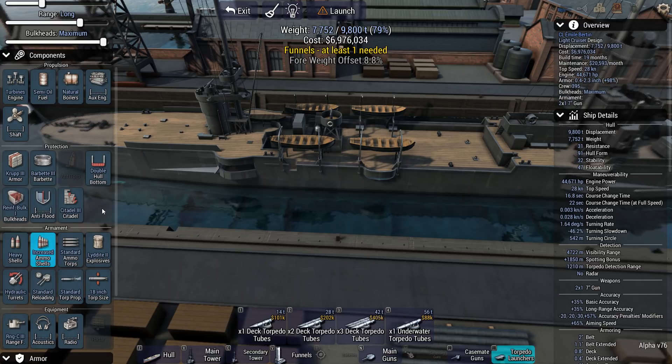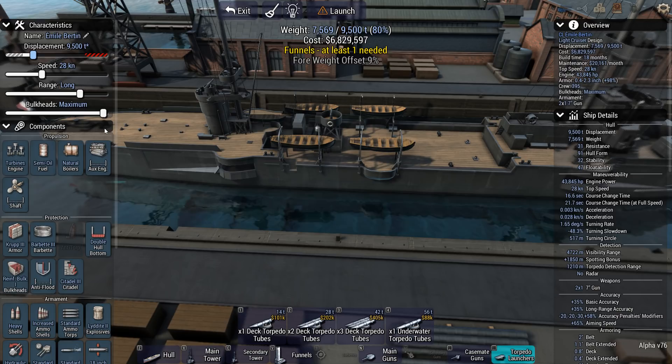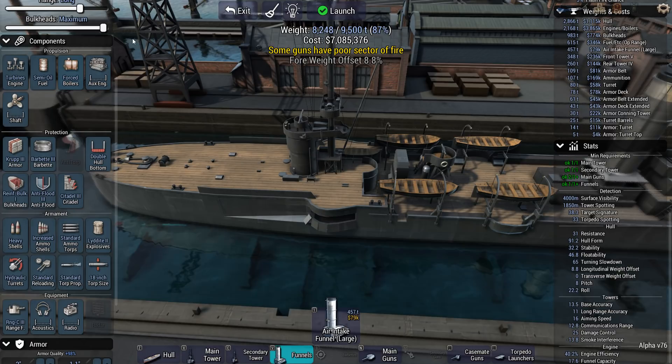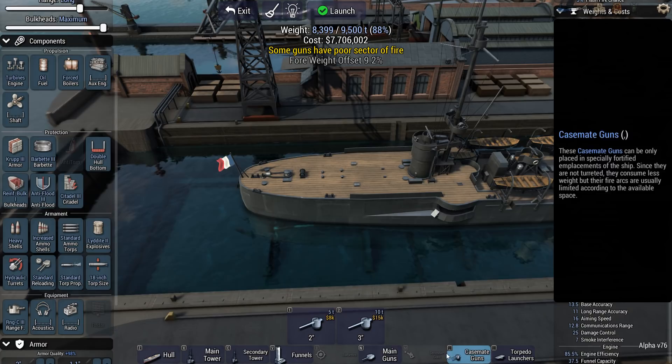I'm supposed to take an increased complement of shells. No more than 9,500 tons — gotta reduce it a bit more. Speed is already 28 knots, so I'm already gaining a few more points than I actually need. Anti-flood — all of it. Let's put a funnel on this deck. 14.5% engine efficiency, up to 40%, 42. I'm taking down a couple of casemate guns — I consider those a huge threat to weight.